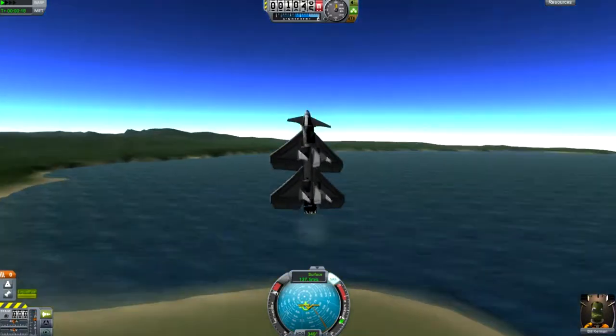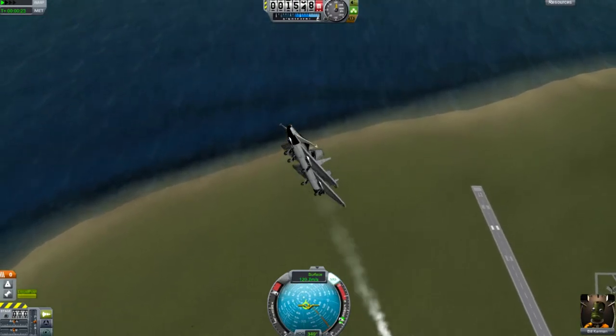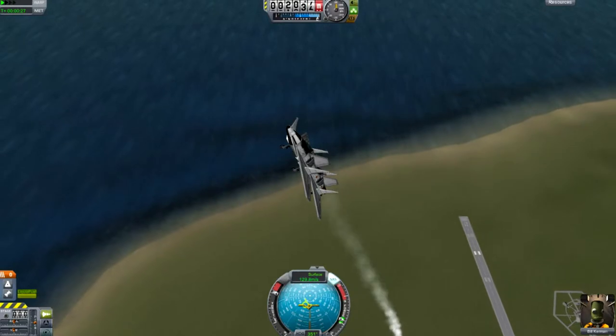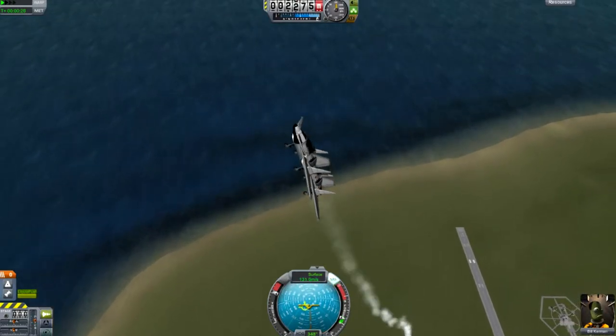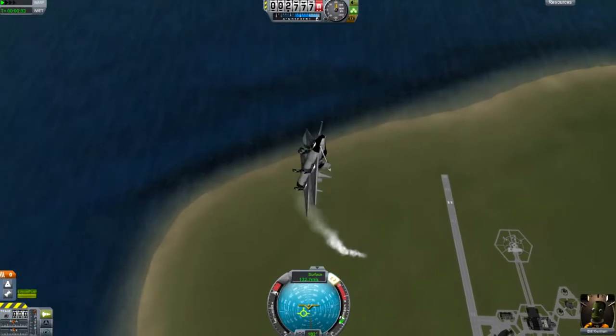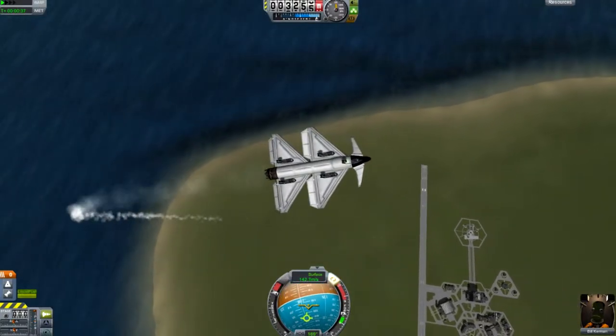They had canards up at the front of their plane and I was just like, what are those? Because I've never used canards before. And when you zoom into them, it looks like they're rotating. Later on in the video, I actually take off SAS and you guys can see what happens.